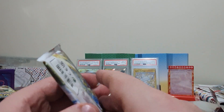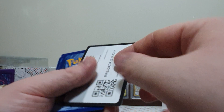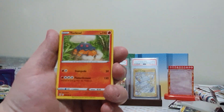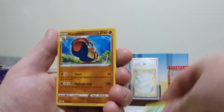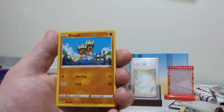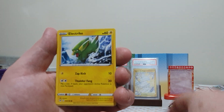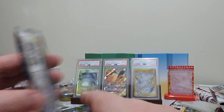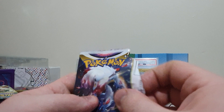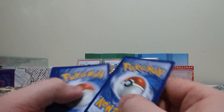Moving on to the two packs of Lost Origins — this is going to be quite interesting. Lost Origins could have some good cards with the Lost Box stuff, so we'll see. We've got a Torkoal, Nuzleaf, Hariyama, Wurmple, Murkrow, Klinklang, Gastly, Electrike, Reverse Inkay, and we do get a Holo with a Pyroar. So that's actually something quite interesting. A lot of these sets do just have a certain rarity that you have to beat to have some value, which is not the best thing.